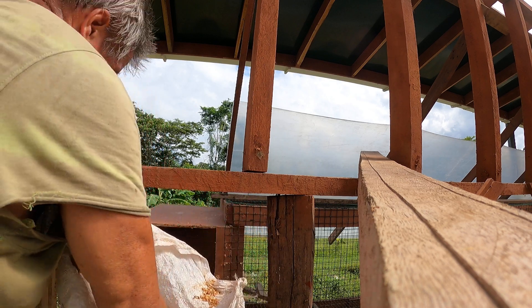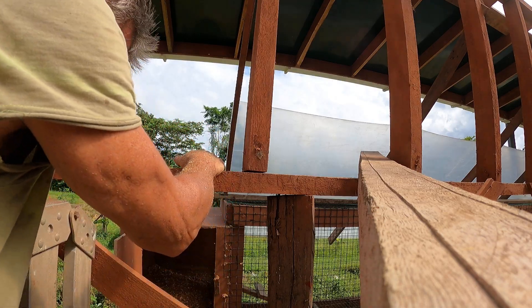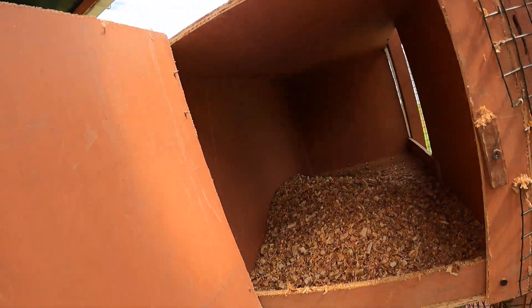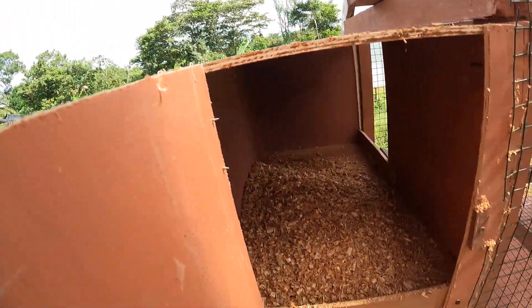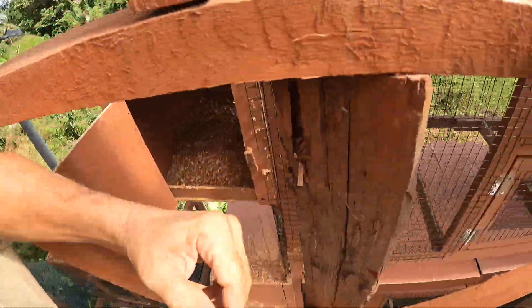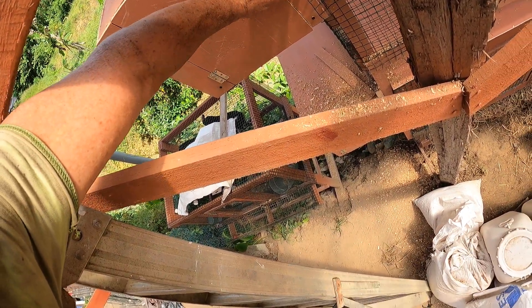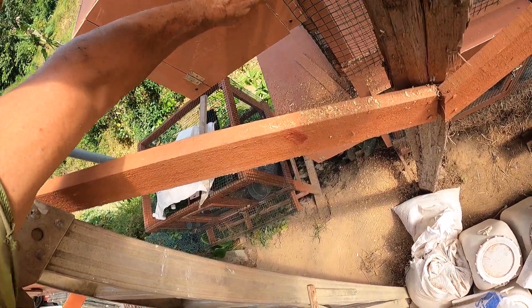Let's get a nice soft sawdust here, a stick or something to push that around with. Maybe I can put my foot in there, use my other arm. The chickens will scratch it up and move it around. Get the cage ready, get the chickens in — I also have some anise in here.